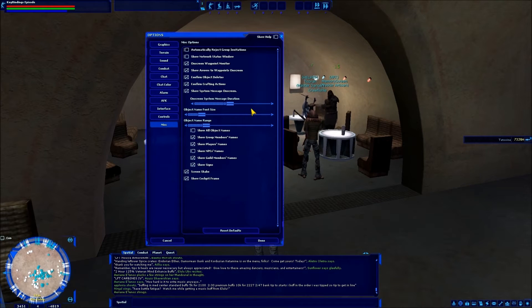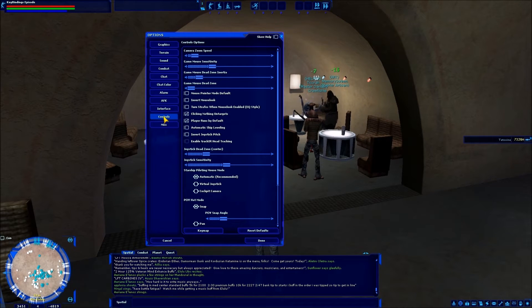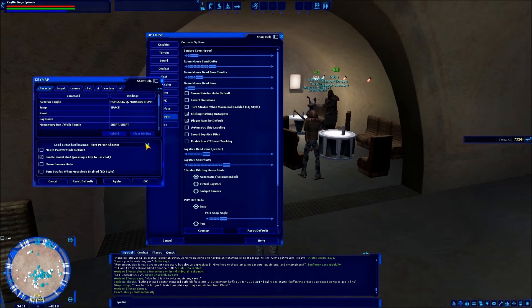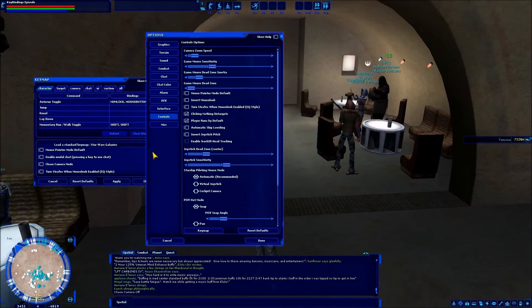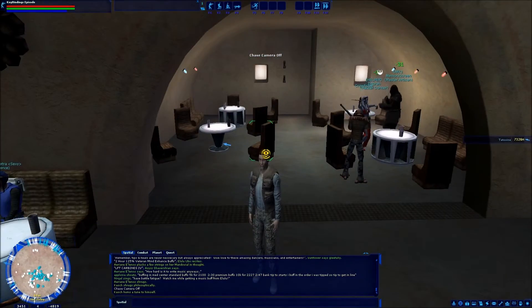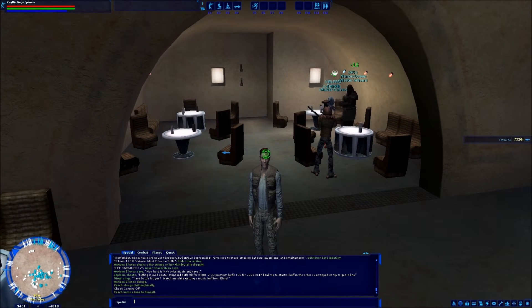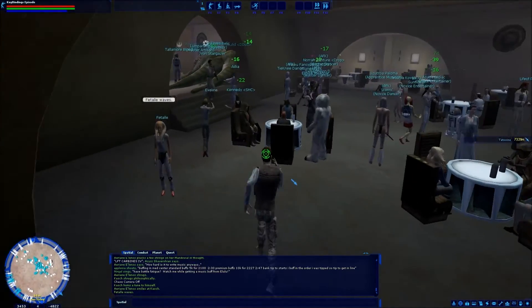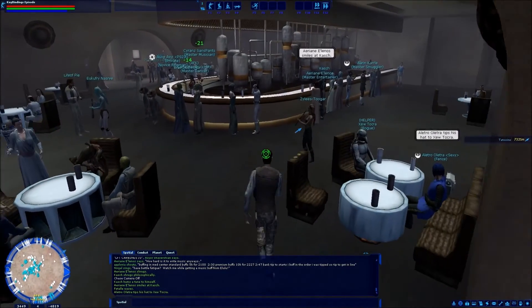Enough of this — let's get down to what we're all here for, which are the key bindings. Go to Control, then Key Map. Some of this is actually carried over because I believe this dropdown is on Star Wars Galaxies by default, and that's really confusing. When you go to hit W, A, S, and D to move, it doesn't move — it types. You actually have to use the arrow keys to move, or right-click the mouse to run forward.